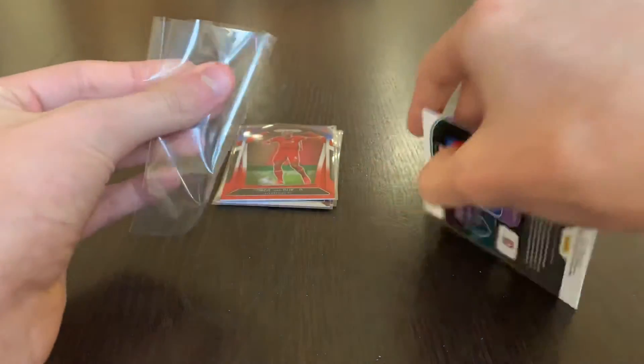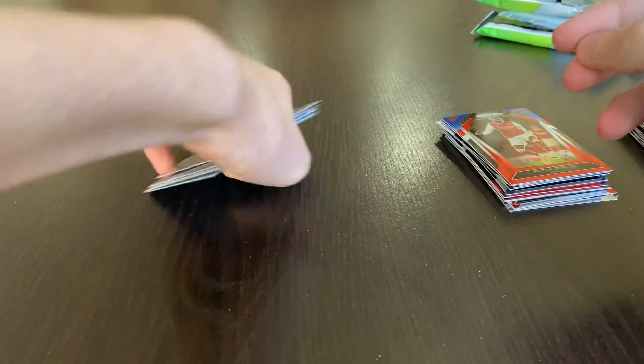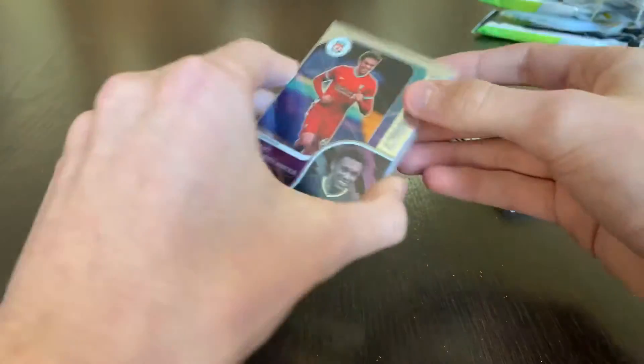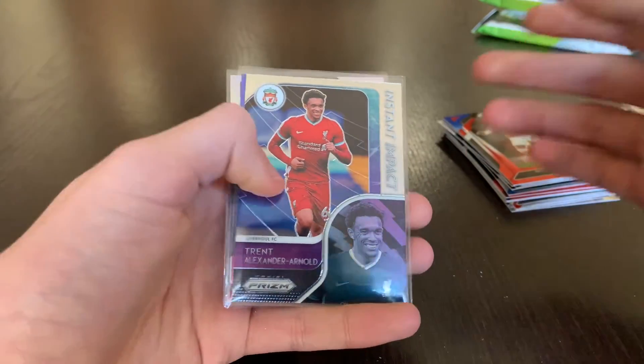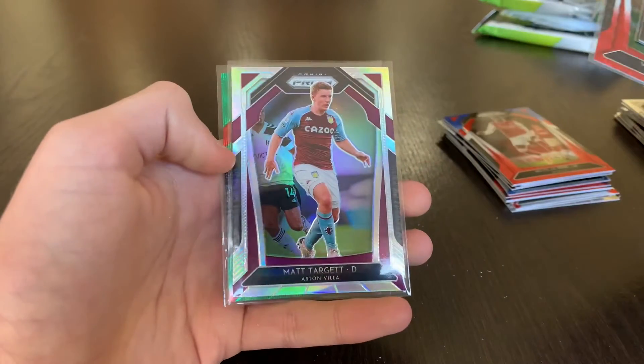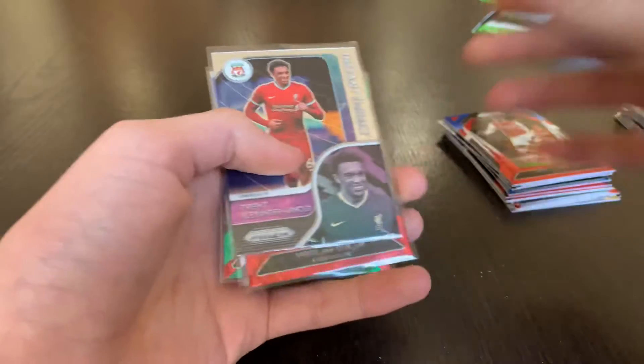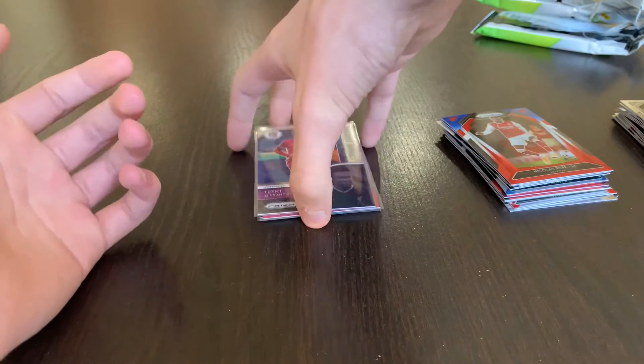And then I will do a quick recap. Not bad at all. So, got a Trent Alexander-Arnold Instant Impact, Virgil van Dijk red, white, and blue, Matt Target silver, and a Virgil van Dijk Green Wave. Not bad at all, especially from two value packs.